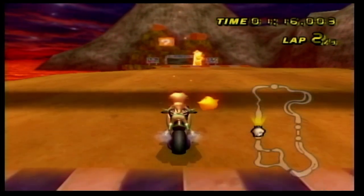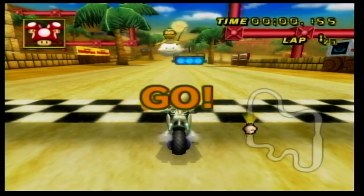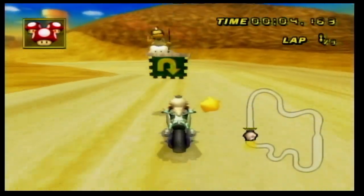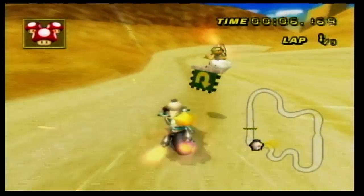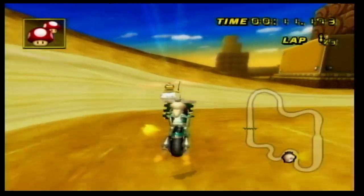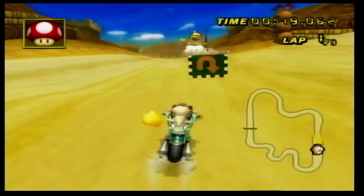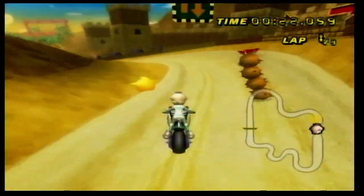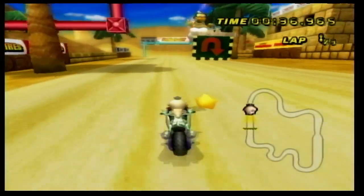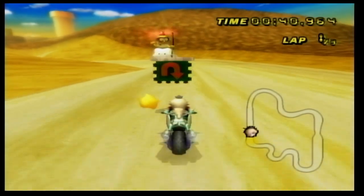Comment down below whether or not you think this counts as completing Grumble Volcano backwards. We are now on DS Desert Hills. Let's see if we can do this one backwards — most likely we'll be able to, because this is a very flat track. It doesn't have a lot of ramps and areas that you have to jump off of. No surprise here — it looks like DS Desert Hills can be completed backwards.